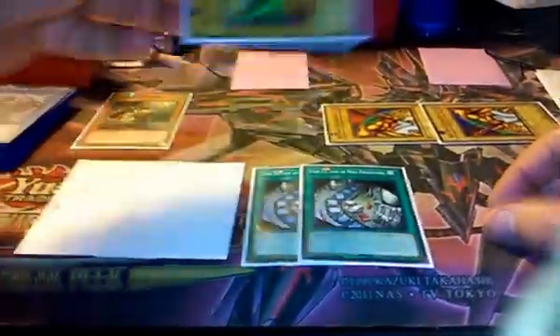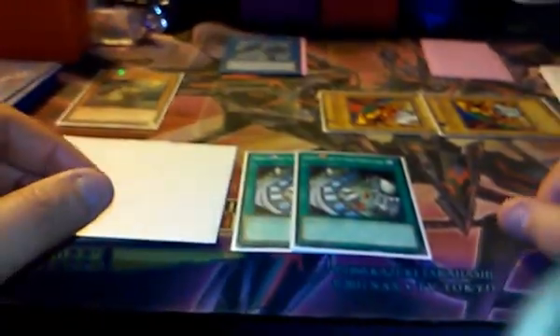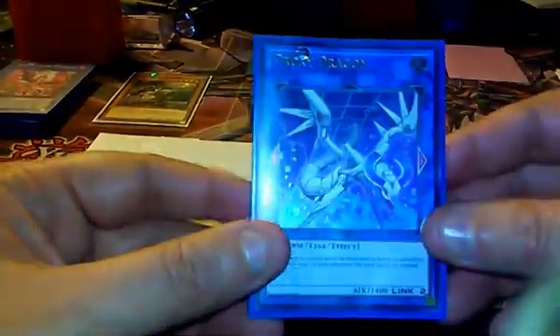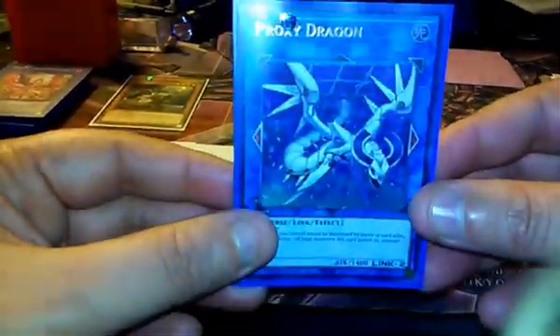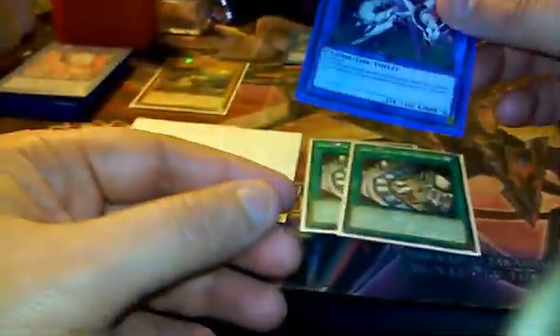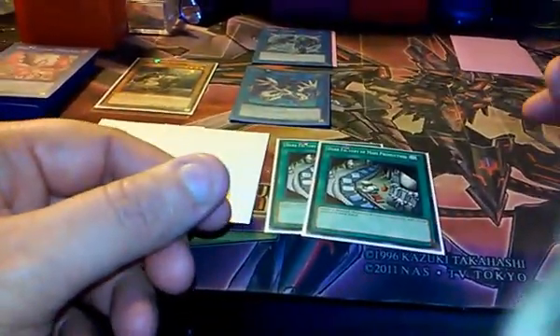You're going to take a piece of Exodia to make Link Spider. Make Link Spider and put it in your left side Extra Monster Zone. Then take the other two pieces of Exodia and link them to make Proxy Dragon or Binary Dragon — any Link Monster that requires two monsters and has two arrows pointing sideways. You also want it to be a Cyber type, so I'm using Proxy Dragon because it meets those two requirements. Link Spider is also a Cyber, so that matters.